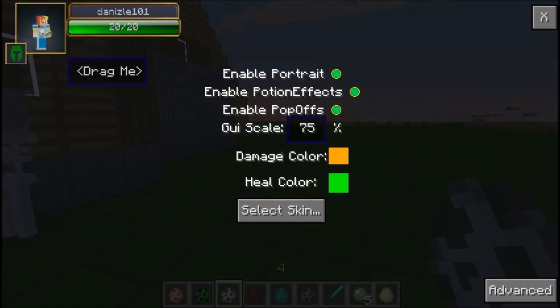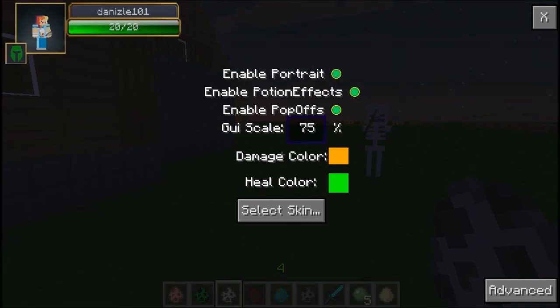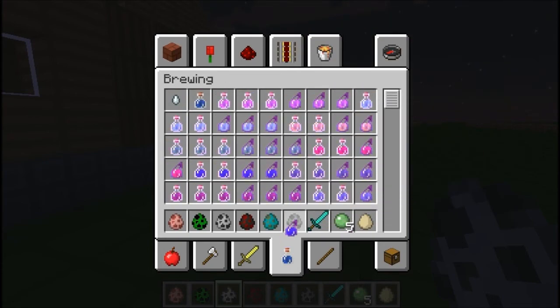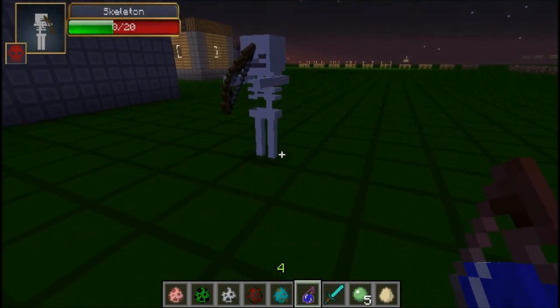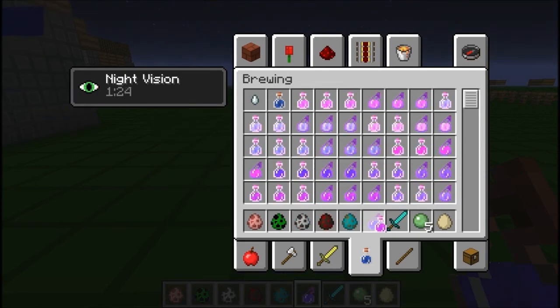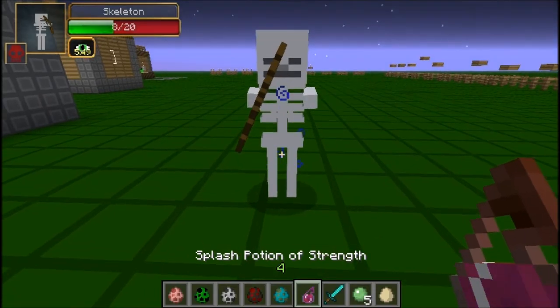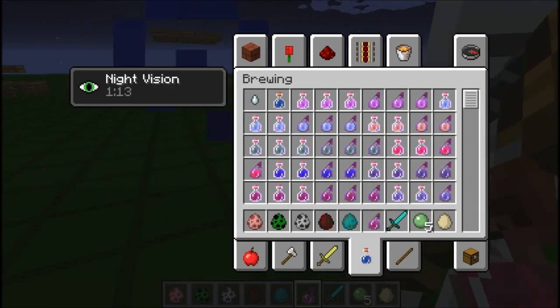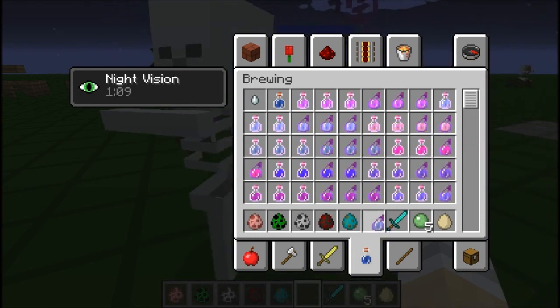It shows me — DanIs101 is my Minecraft username — and this is my skin. It shows my health, and apparently I'm passive. You can enable or disable the portrait. And that's actually something else I forgot — you can actually see the potion effects that you put on something. So say for some reason I wanted to give this skeleton night vision, because it's totally not OP enough. It has night vision, and it shows that it has night vision now. Or I wanted to give it strength — have strength. He will now be able to kill me very easily.